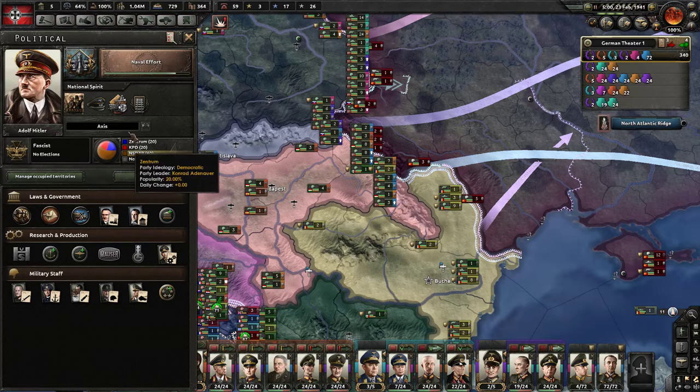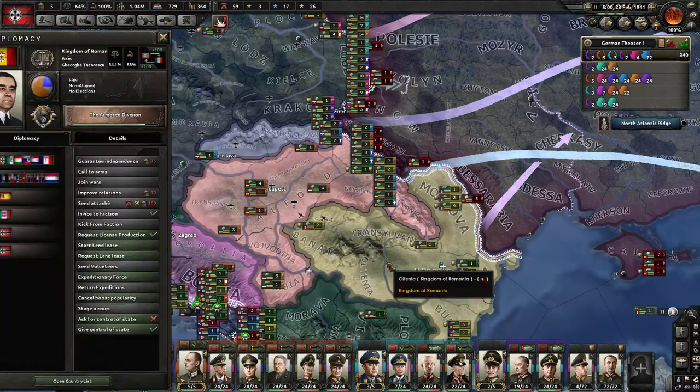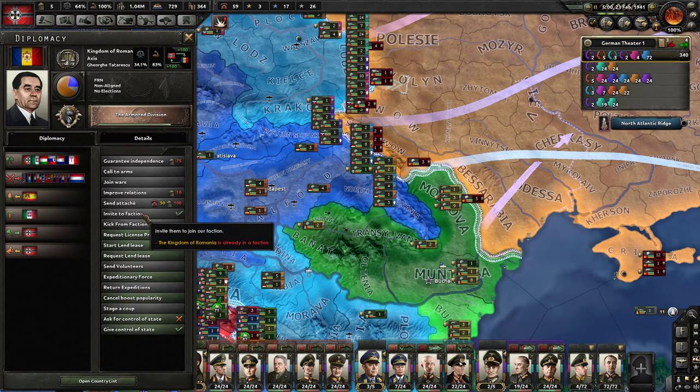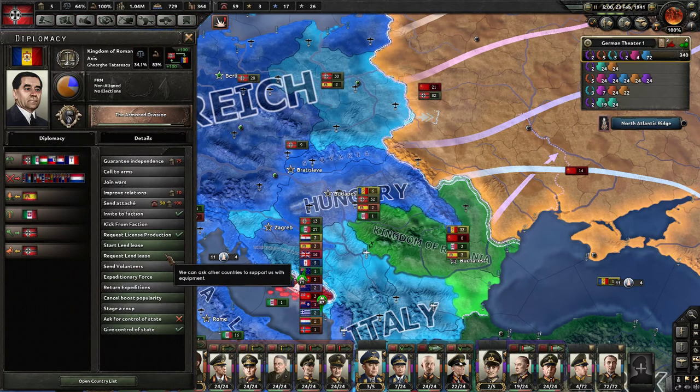Let's check who all is in my faction. It would be Italy, Romania, Hungary, Slovakia, Independent State of Croatia, and Vichy France. Kingdom of Romania is already in the faction - okay, sorry. So if they're in my faction, I cannot request volunteers from them yet. I guess they don't really trust me enough, or they don't have enough stability for that to happen.